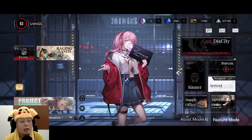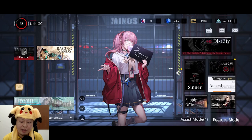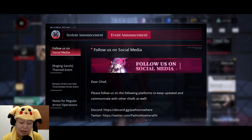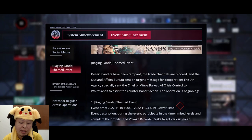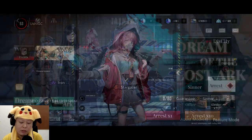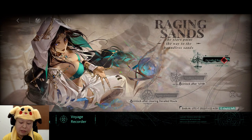Hello guys, welcome back to Ushi Gaming Channel. So today, Path to Nowhere just got an update. Basically, the update is for a new event — the very first event actually in this game. And also a new character, which is Stargazer.